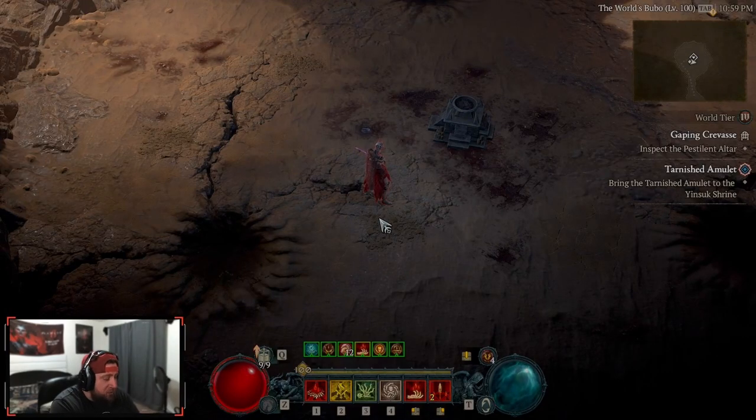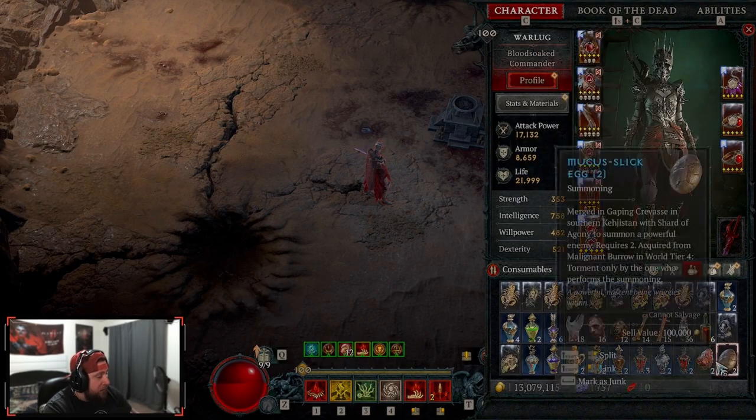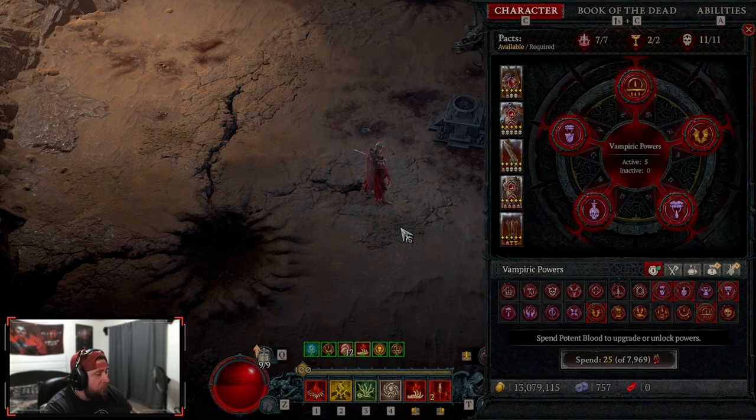What's up guys, War here, welcome back to the channel. We have our bloodlance build out — you can go check out the full build guide on the channel. Now we're going to take a crack at Duriel to see how the build does. The build can do all content, all end game content. I've farmed up to about tier 70-75 on nightmare dungeons and we've been able to do all the bosses.